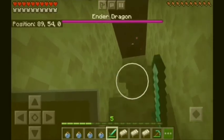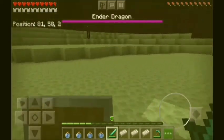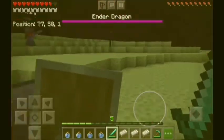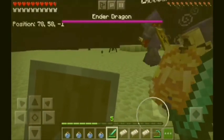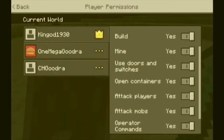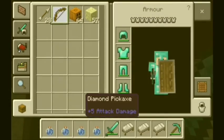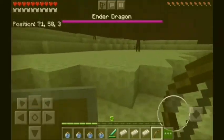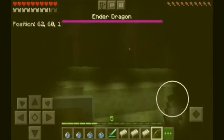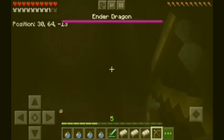My friend should use the pumpkin head. I brought one too because if I wear it, the endermen won't attack me when I look at them. There are many endermen. I'm currently in full diamond armor. I don't think it's that hard. Let's try to shoot the end crystals before my friend hits one. But with the pumpkin head it's too dark.